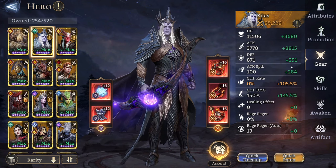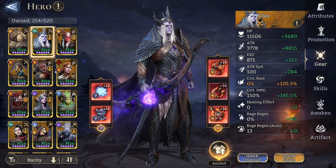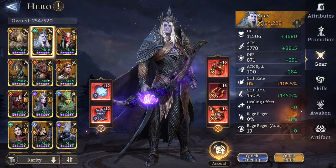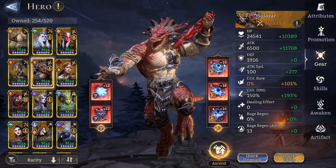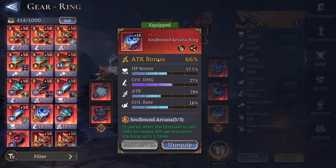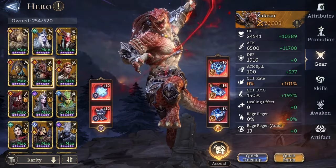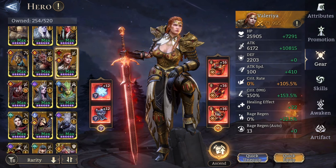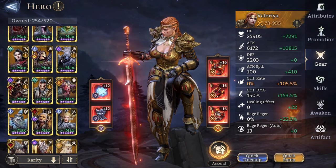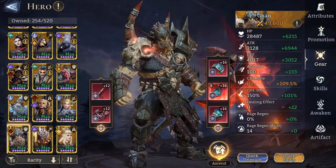Let's showcase the gear. Silas is on a full Whirlwind set with Infernal Roar. I have him at A1 so his ultimate damage goes up quite a bit — 100% extra attack speed. Salazar is on Soulbound Arcana and Whirlwind set. I do have a crit rate ancient ring that I want to level up and may swap over — he'll be dealing a lot more damage then. Valeria is on Whirlwind and Infernal Roar, same as Silas.